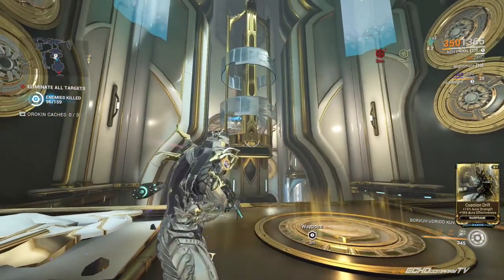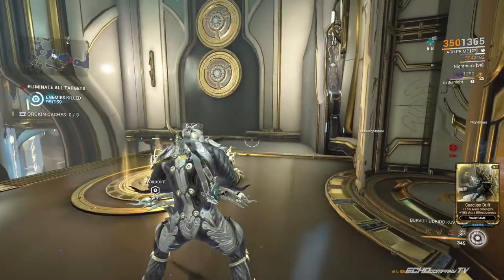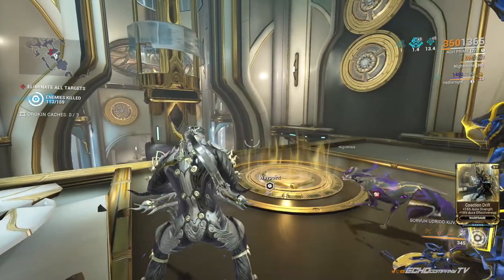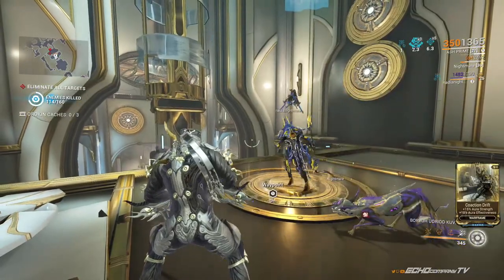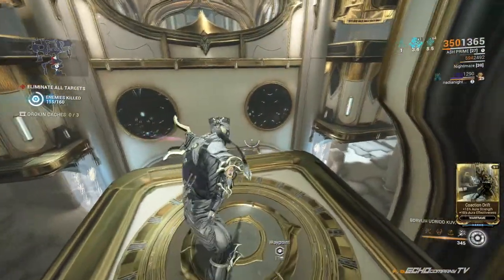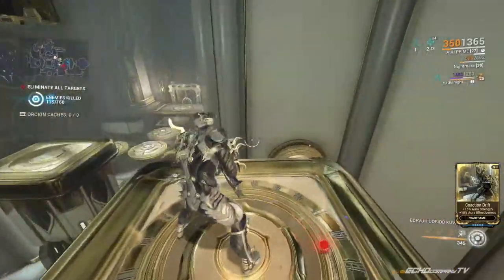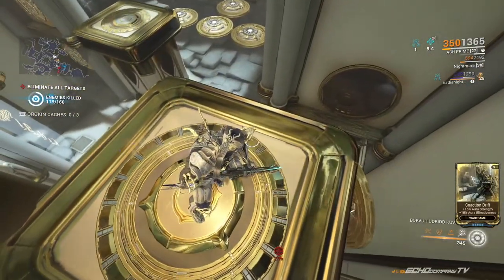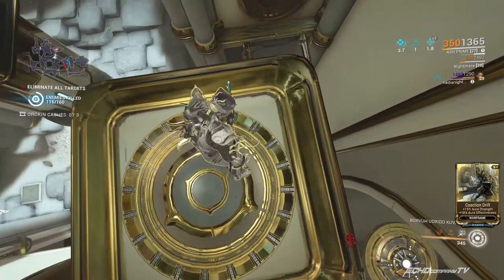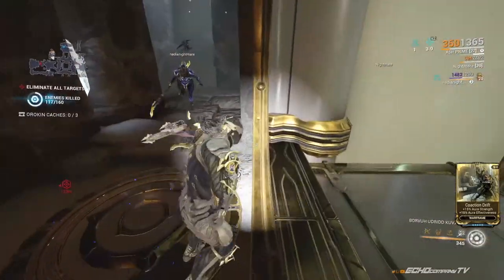Co-action drift — this can be done solo with specters and your operator, or with at least one teammate. I recommend doing it with one teammate. Entering this room, approach the glowing platform — once you step on it, pieces of the puzzle will start to shuffle. When done shuffling, you'll see another glowing platform directly in front of you. If you leave the platform you're on, it resets. Your teammate or operator jumps to the platform in front, concluding the first phase. This lifts the chandeliers on all four corners and raises the pillar in front of you.